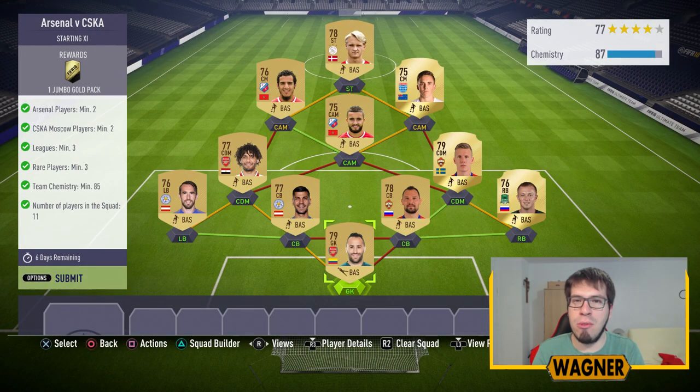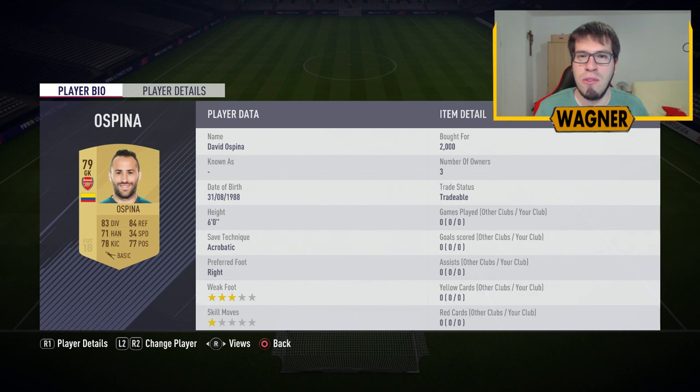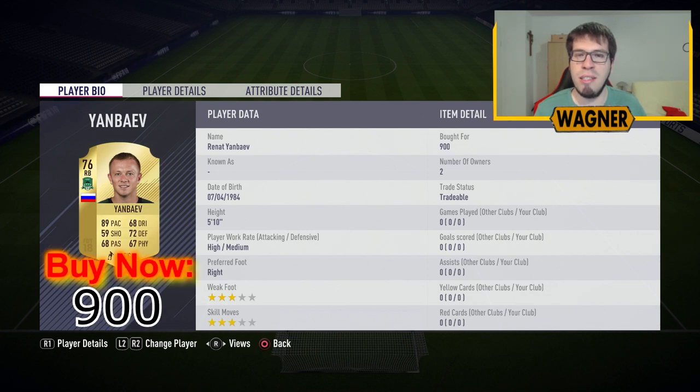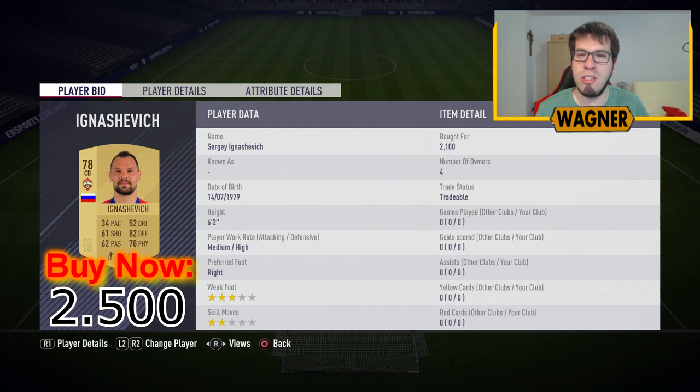And we've done the first challenge. Now let's go to the second challenge, this one is called Arsenal vs CSKA. We start with the first of two Arsenal players, the 79 rated David Ospina, 3,000 coins. Then we have the right back from Krasnodar, the 76 rated Reynar Janbarev, 900 coins. Center back number 1 is the first of two players from CSKA, the 78 rated Sergei Ignacevic, 2,500 coins.